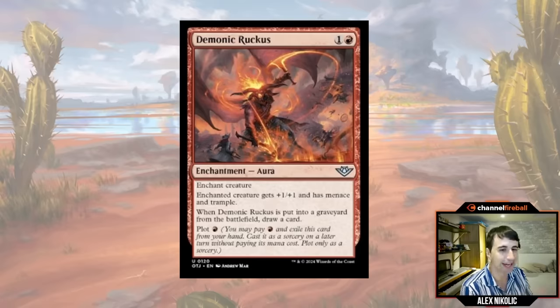Demonic Ruckus is an aura that I think is on the really good side. You can plot it for a single mana on turn one, and it gives your creature +1/+1, menace, and trample. When the creature or the aura goes to the graveyard, you draw a card. It's a lot for a single mana. Often you'll plot it on turn one, play your two-drop on turn two, slap this on it turn three. If they answer it, you get your card back — they used a removal spell and probably didn't develop their board on an early turn.